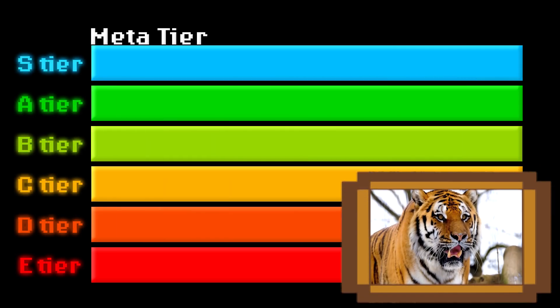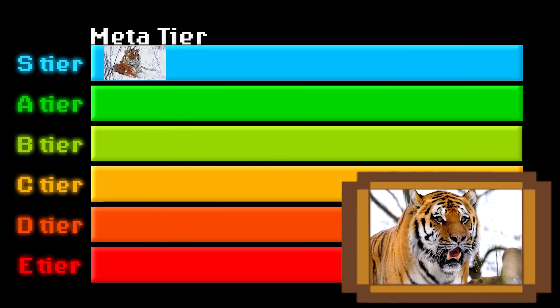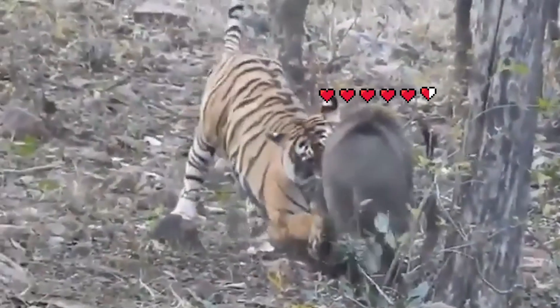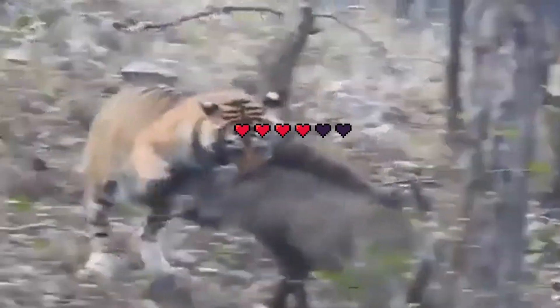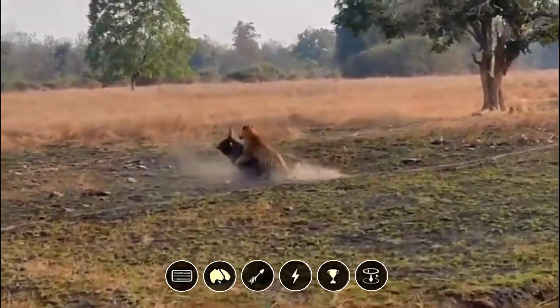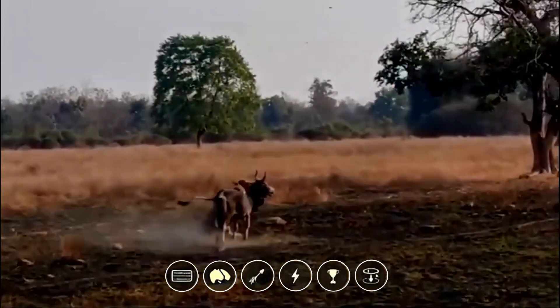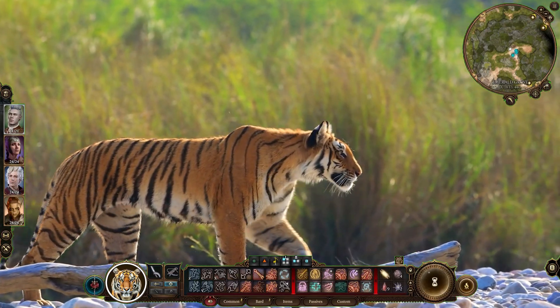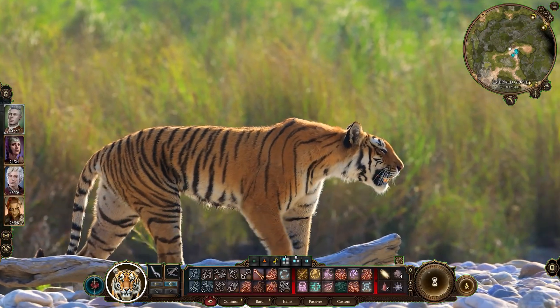The Siberian Tiger — a mammalian build you may know for its S-tier strength in the nature meta. But are you really sure you know everything? Can a playstyle optimized for solo dominance still thrive in a shifting meta? Is the Tiger truly untouchable or just outdated, and which builds pose a real threat to the Tiger's throne? Watch this video till the end to uncover the truth you thought you knew about the power of the Tiger.